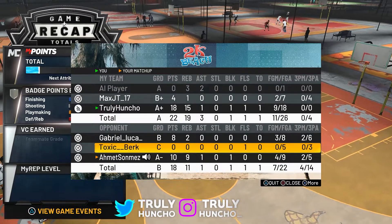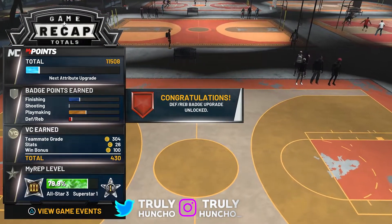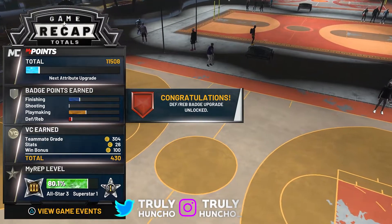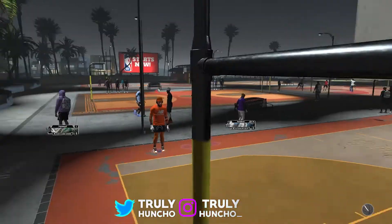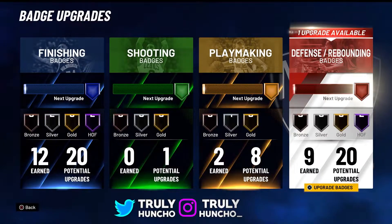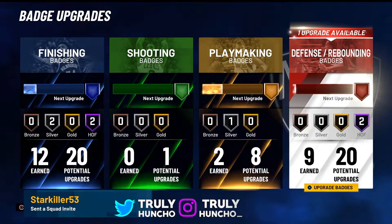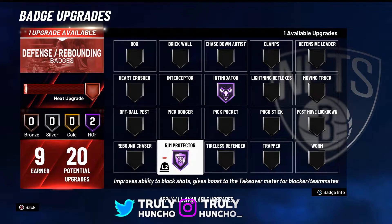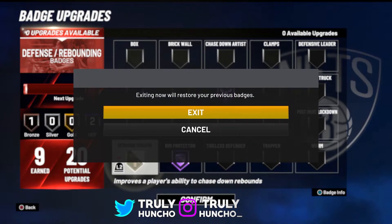Had to mute him again — stop screaming in my ears. I'm gonna show y'all how to make this build. This is a demigod center build that can do it all. These are the badges you get: 20 finishing badges, 1 shooting badge, 8 playmaking badges, and 20 defensive badges. Right now I only have Intimidator and Rim Protector, which I love.